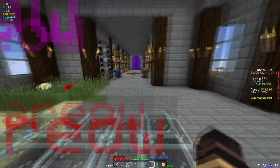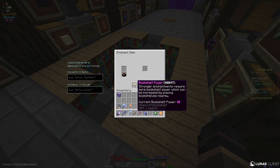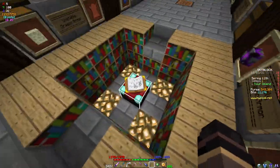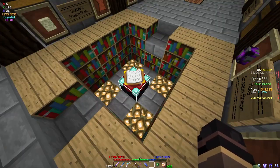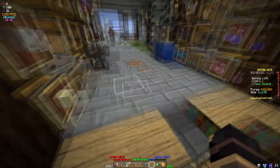Alright, so here is my enchantment table. Its current bookshelf power level is 30, because there are 30 bookshelves. Each bookshelf gives 1 bookshelf power. This enchantment table is fine for now, but eventually I am going to need more. So, how do you increase your bookshelf power?